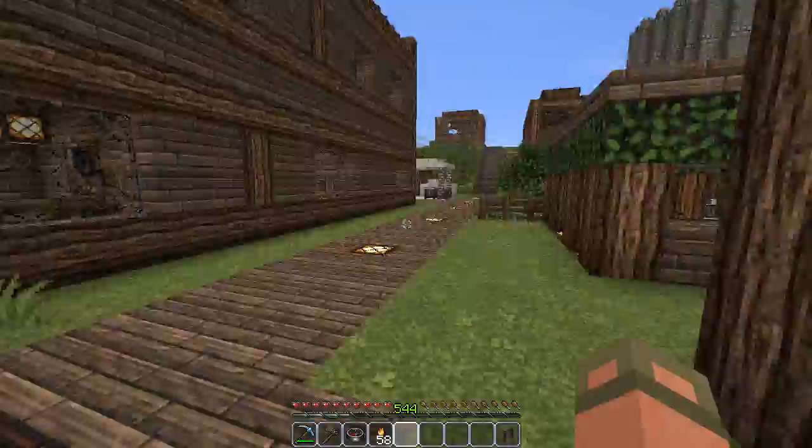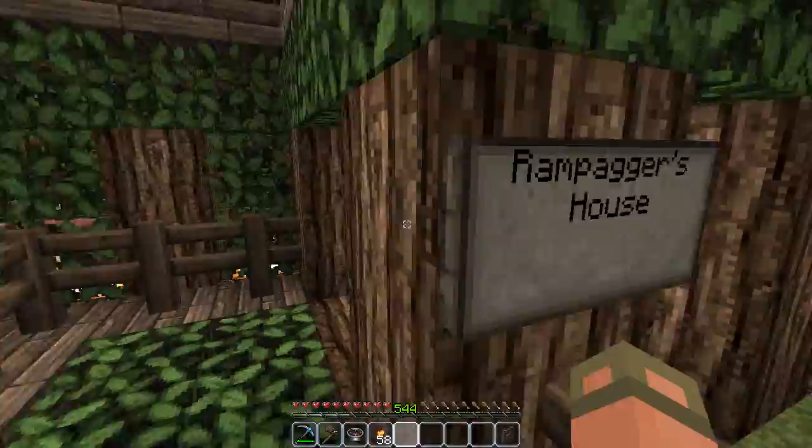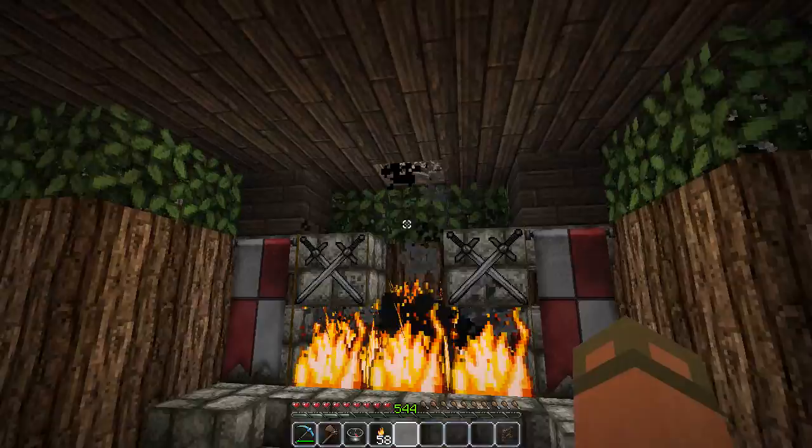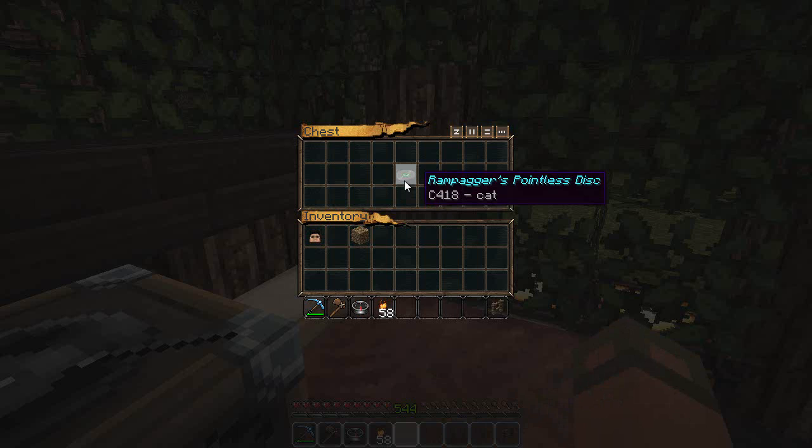Rampage's house - Rampager, Ram, Rampa - he has a giant fireplace here. He has cobwebs in there, that's not good - that's going to spread. Here's a jukebox here with the C418 song 'Cat' - Rampager's Pointless Disc.